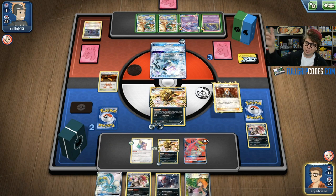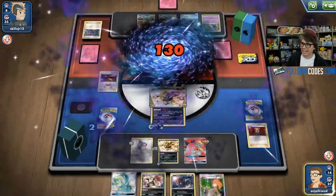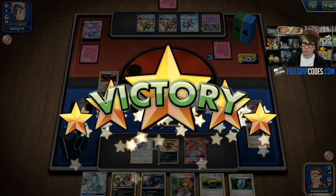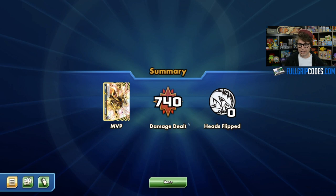We got it with the Lysandre — bring up the Espeon EX and that's game three. We're taking the win with Drampa GX Zoroark. Great games to Sam, it was a pleasure playing against you. That's round three of the 2017 North American International Championship retro format tournament hosted by Pokestats. If you're interested in old format tournaments, make sure to check out the Pokestats Discord — I'll link it in the description below. Also make sure to check out FullGripGames.com for all your trading card game singles. Supporting the shop directly supports the content I create here on Tricky Gym.